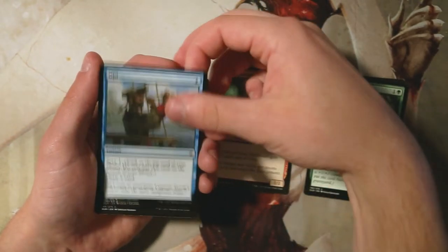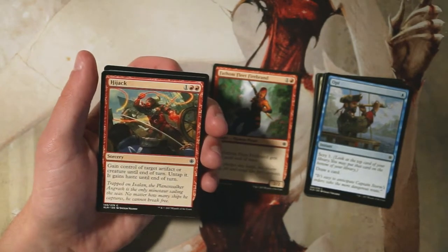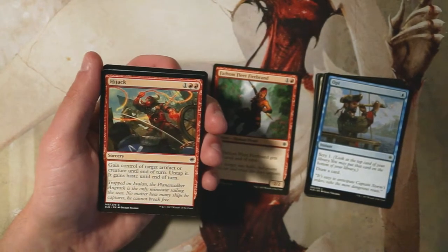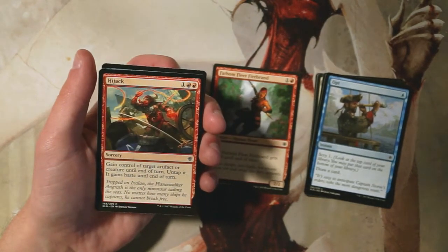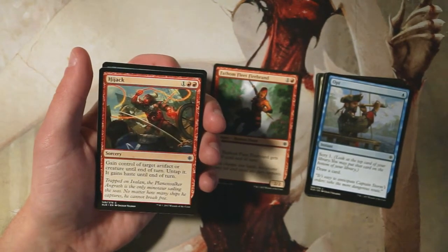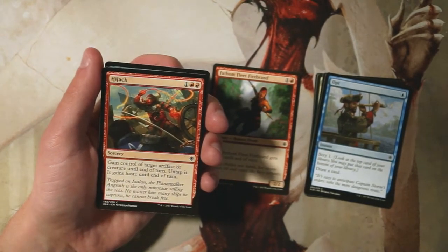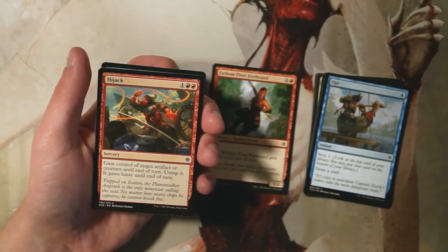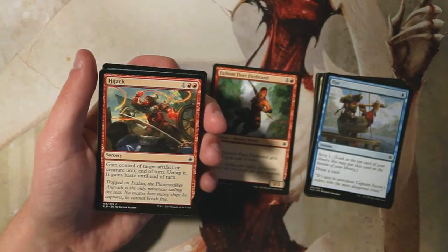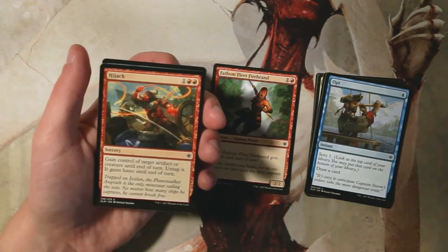Hijack is a sorcery for one and two red — gain control of target artifact or creature until end of turn, untap it, and it gains haste until end of turn. This is a classic effect we've seen a lot, and it's actually really good. You can use it to deal a lot of damage or sacrifice the stolen creature or artifact. I like that it hits artifacts or creatures. It's pretty powerful, but I still like the Firebrand better. It's a great card for certain situations, though I'd rather have those outlets first.